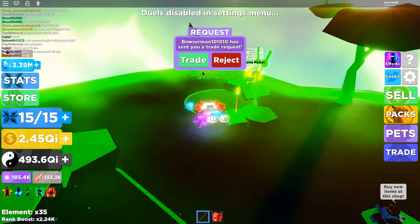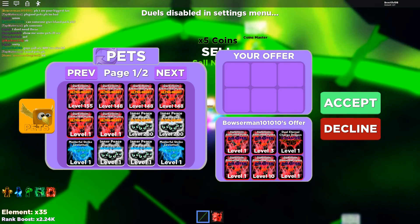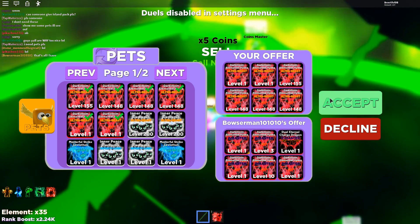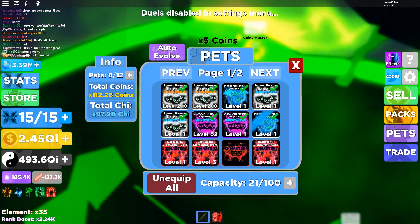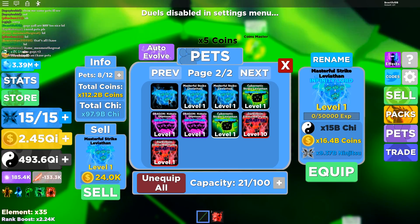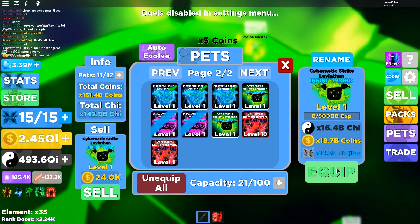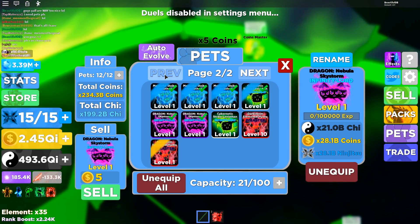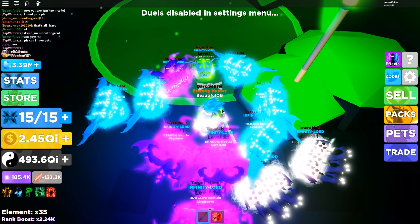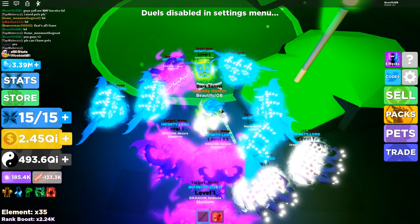Bowser Man is a really beautiful man, I like him. Ultra beast or the other one — I'll give him an upgrade. I want to make sure I give him the upgrade here. Our multiplier right now — we are at a total of 234 billion multiplier. I did not think I would have 12 infinity pets by my side during this episode.